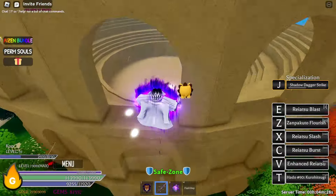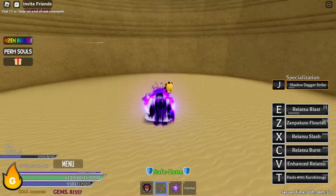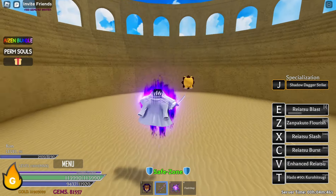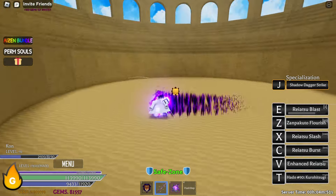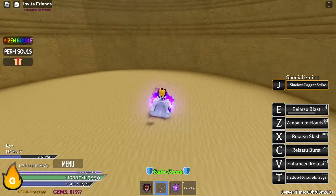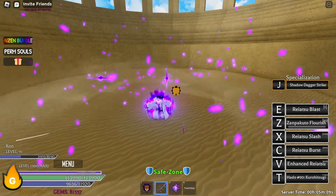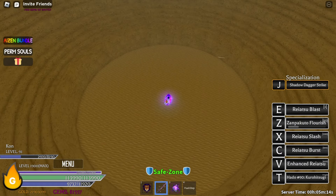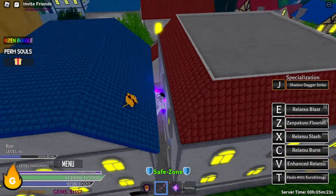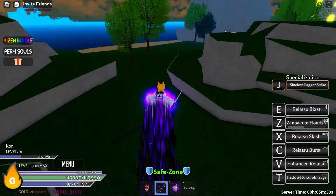We are much faster now. The first skill — I think this one teleports you to an enemy. Let me use it in mid-air — it actually shoots. Let's see if it follows the cursor — yep it does, it faces the cursor. Our next skill will be Zanpakuto Flourish — oh, so it's a 360-degree horizontal slash. Let me use it in open space — yeah, this looks pretty cool.